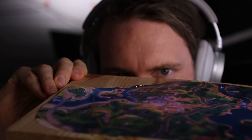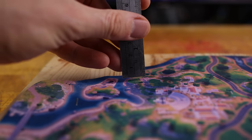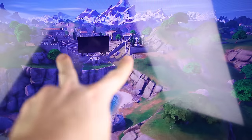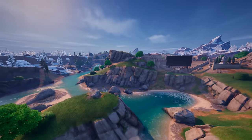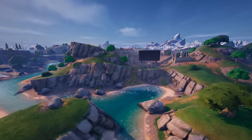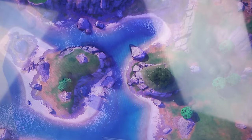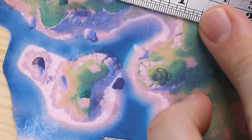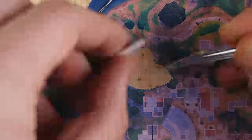The first task for all of us who are clay explorers is to get an idea of the dimensions — the height. This is the highest mountain on the left side, but also on the right side, and the distance between these two is the same diameter as the island, but also this theatre in the middle.